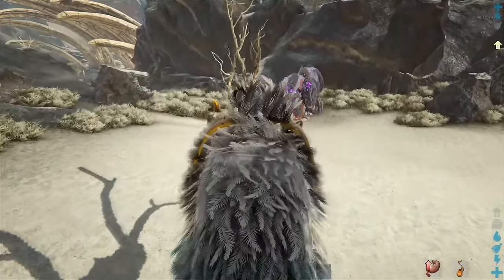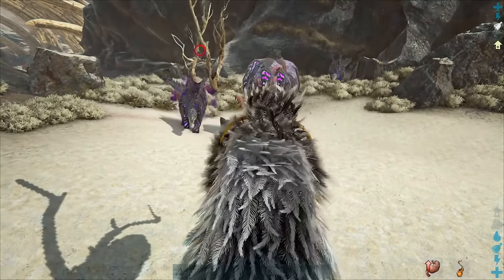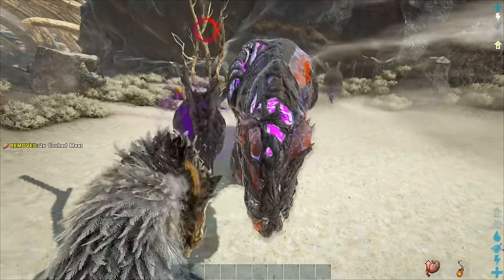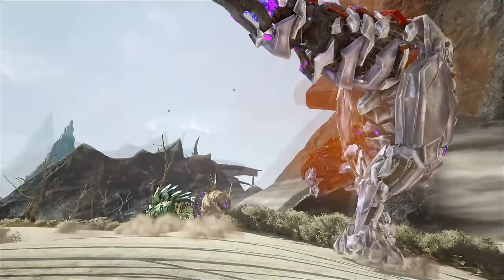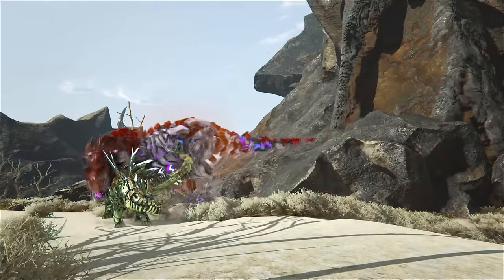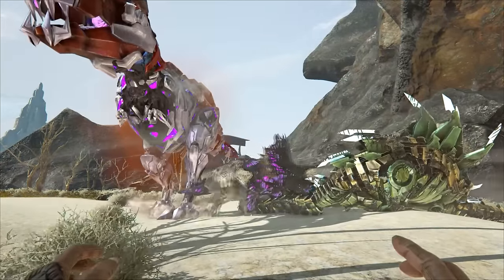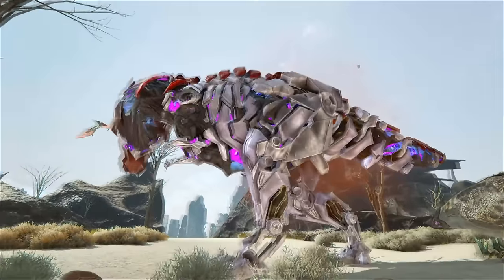The Corrupted Rex is an Extinction-exclusive variant. It looks like a Tek Rex, with the regular Rex's skin being torn off of it. The Enraged Corrupted Rex is a variant of the Corrupted Rex — it looks like a Tek Rex, except it is purple and has an alpha glow. Both the corrupted variants are not tameable and are more aggressive than a regular Rex.